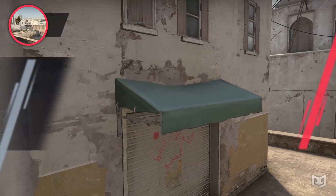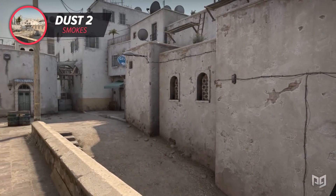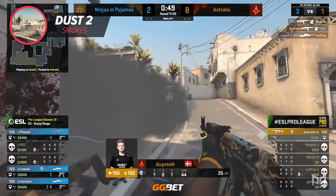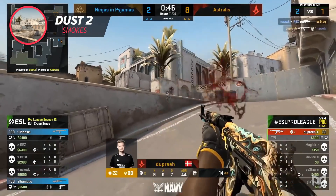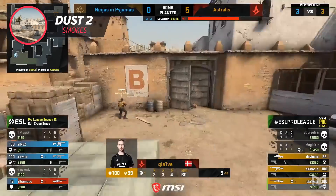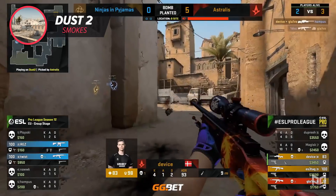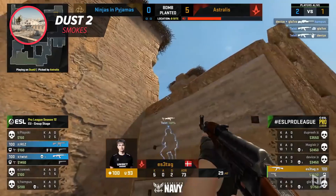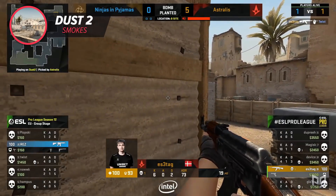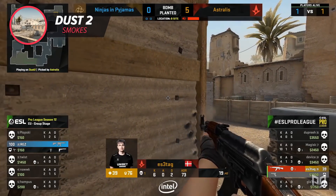Let's start off with Dust 2. There are quite a lot of great one-ways on this map, so it's actually quite difficult to find the most useful ones, but here are our top two. First, we have a one-way smoke that the professional team BIG uses a lot in their executes. It isn't often that professional teams abuse one-way smokes because a lot of the time they only work once and are very difficult to find — basically, taking all that time to use the smoke once to cheese a single kill isn't really worth it. This smoke is an exception, though, because BIG throws it multiple times in a single game and many teams have added it to their short take.